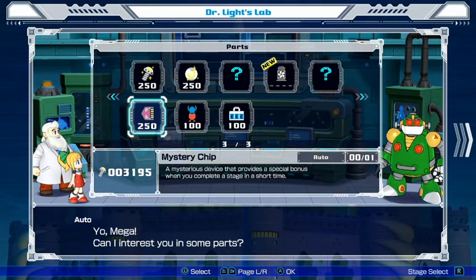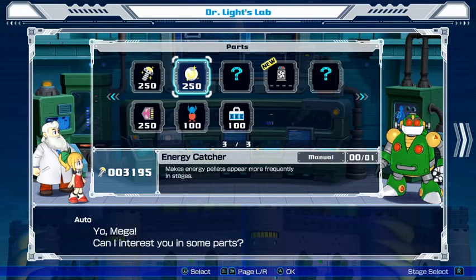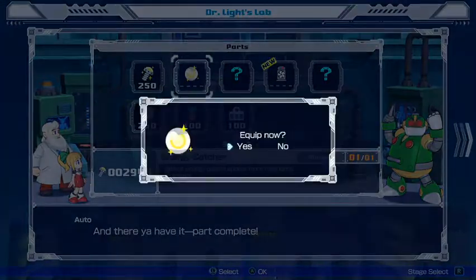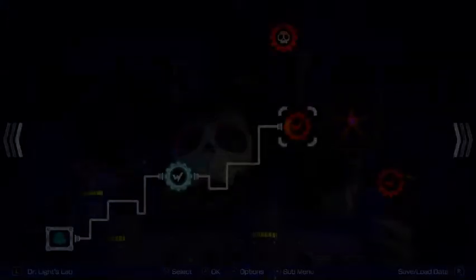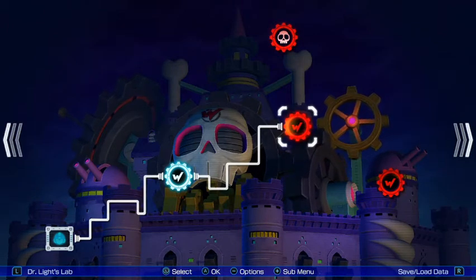That provides a special bonus when you complete a stage in a short time. Hmm, do I want — I really don't need any more bolts. Are you sure this is what you want, buddy? I could use some more energy, definitely. Especially — the last stage seemed really sparse when it came to dispensing life energy, so I'd much rather take that. I still got a little under 3,000 bolts, so it's not like I'm poor or anything. I think I'm where I need to be.